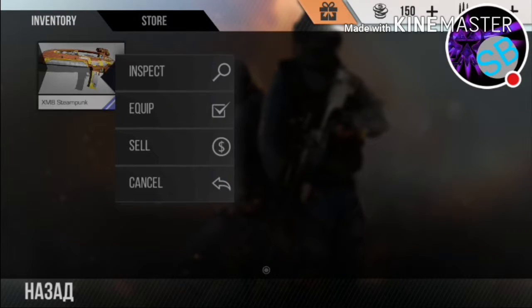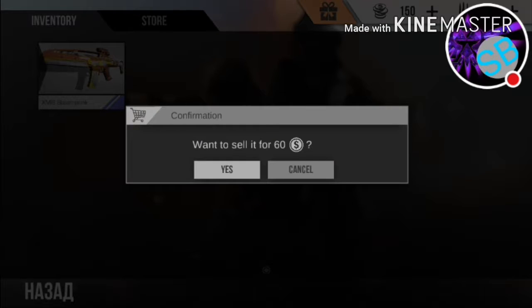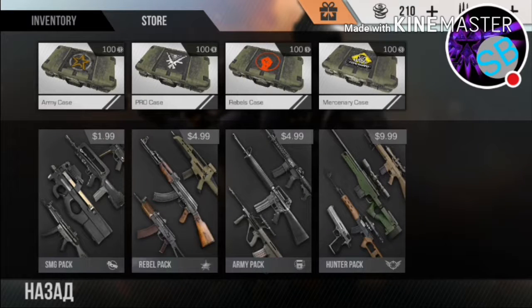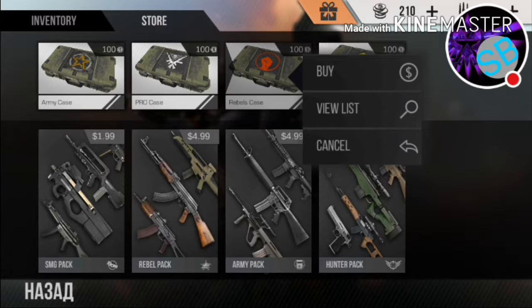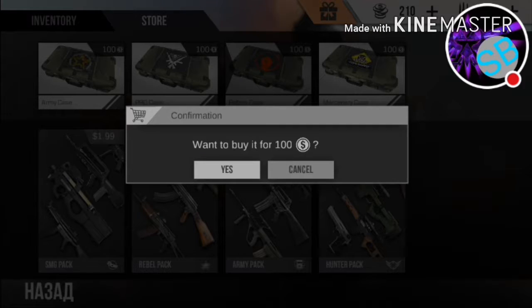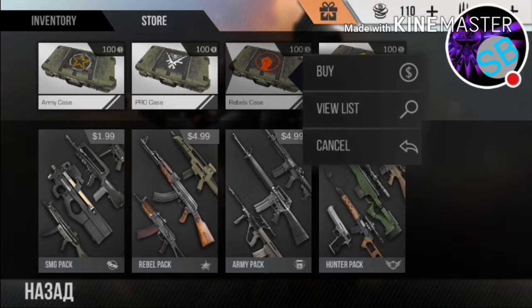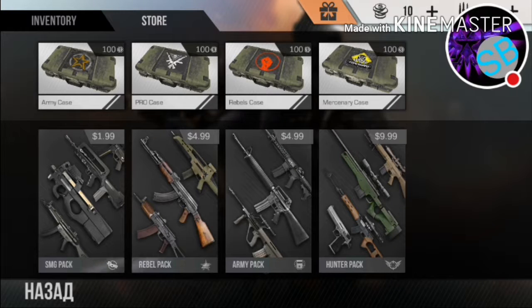I think I'm gonna sell it. Wait, hold on — yeah, I'm gonna sell it and see if I can buy some stuff. Rebel's Cage, I'm gonna buy it. I'll buy another one. Okay guys, I only have 10 left.